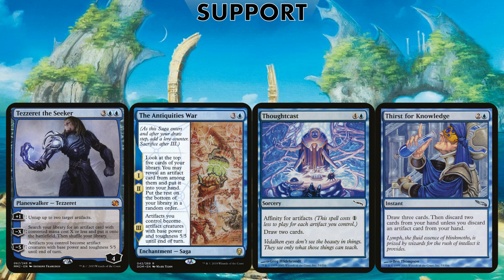Tezzeret the Seeker does wonders for this deck — untap artifacts, pay X to tutor for CMC X artifacts, pay zero to get all your zero-mana artifacts out, or minus 5 to make all your artifacts 5/5 beaters — that is a game-winning condition right there. Same idea with Antiquities War: the third chapter makes all your artifacts 5/5 beaters. The sheer size of our board and artifact presence will win the game. I also like Thoughtcast and Thirst for Knowledge for artifact-based draw, rewarding us for going on our full artifact plan.